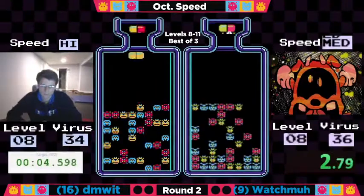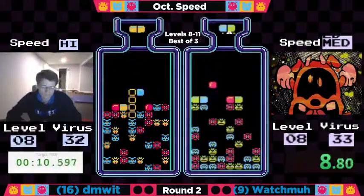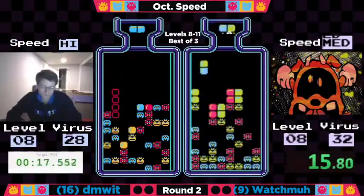Dimwit is out of the gate first, and he's got a nice little horizontal to start his game. And another one. Two quick clears. Meanwhile, Watchma not doing too bad himself at 33 viruses to go. Watchma is a very, very good player. Don't count him out.